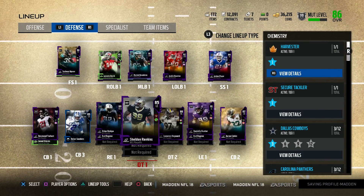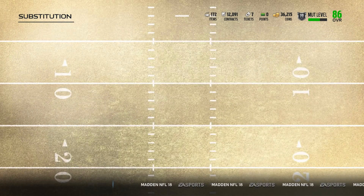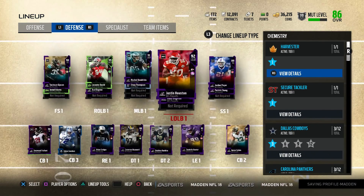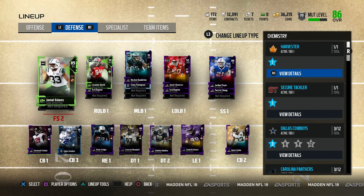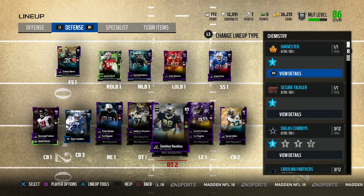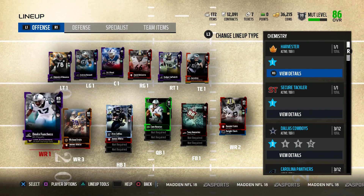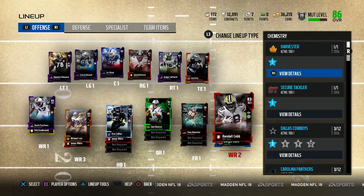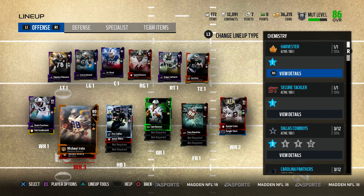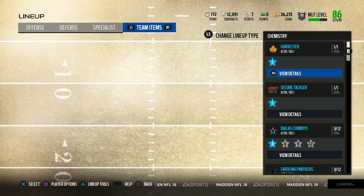Let me go ahead and put Haywood over my starting right end. I still don't have a D-tackle, which is kind of ironically funny. But that's going to be what the team looks like at the moment — we have LaVante David as a linebacker. And next Monday, we get new Team of the Year offense, and that's when we can go ahead and add a team-of-the-year offensive player to this team and make this team a lot better on offense.